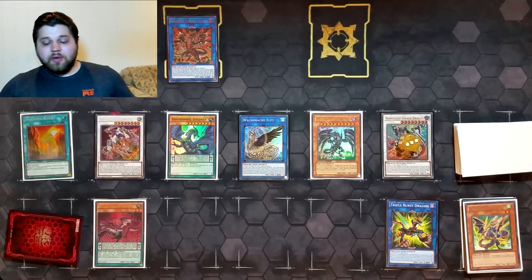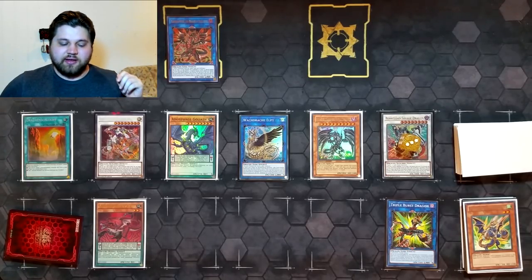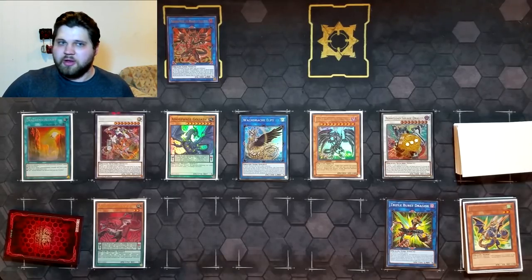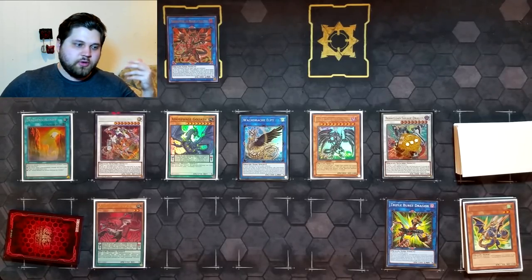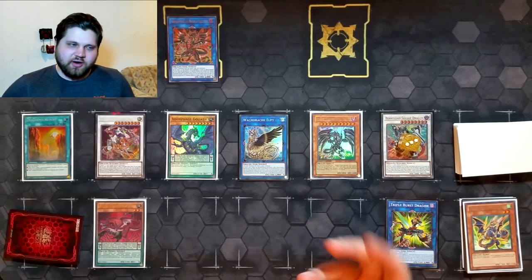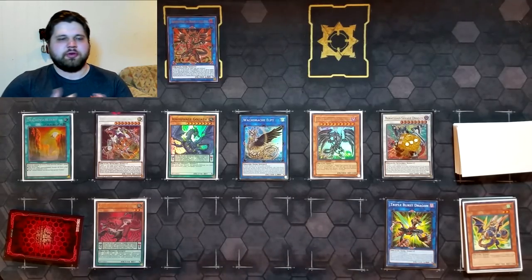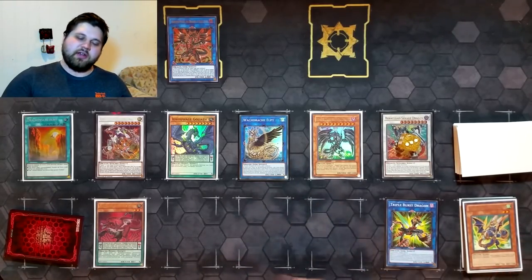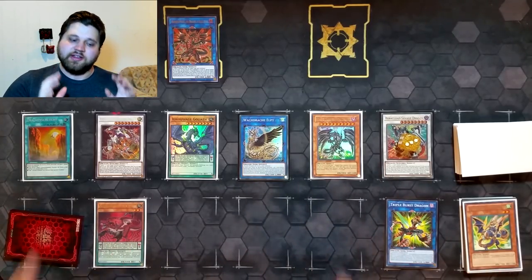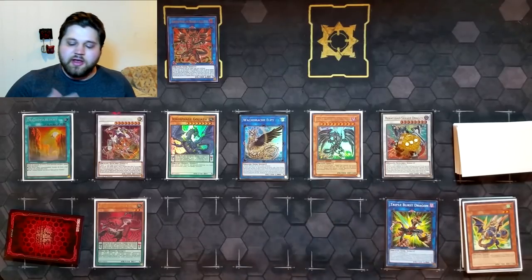The ending board is better than the old Steam version. The old combo required 12 extra deck cards minimum because of the Hieratic Seal step and other variations. This combo only uses 11 extra deck cards, and uses fewer main deck cards — you don't need Tempest, so drawing Tempest isn't a problem. The old combo required Steam, and if you drew Tempest you had to alter the combo; this one is more clear-cut and concise.